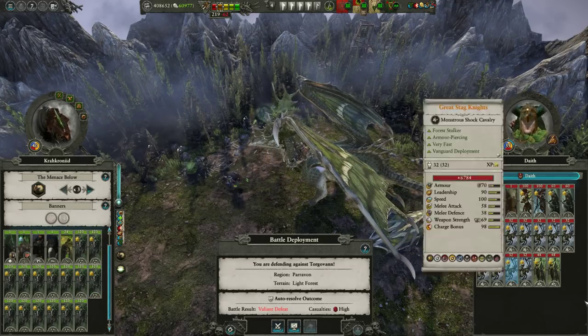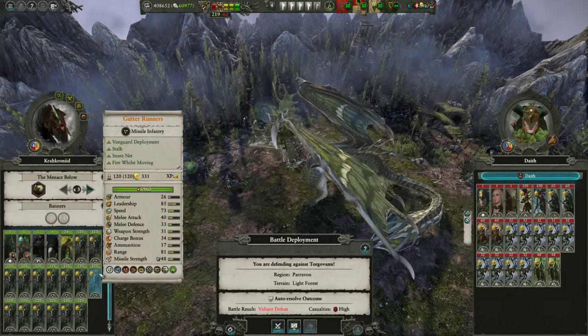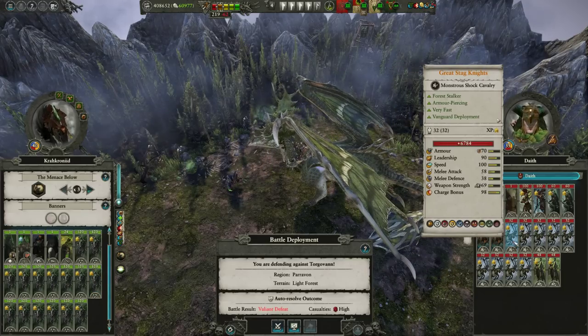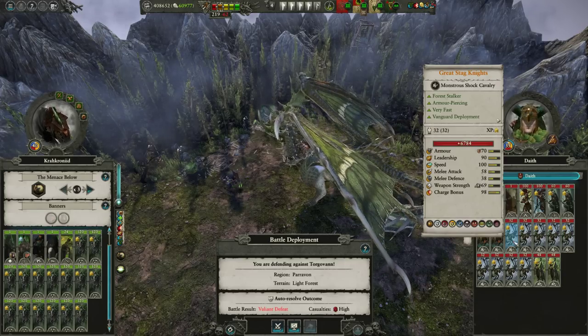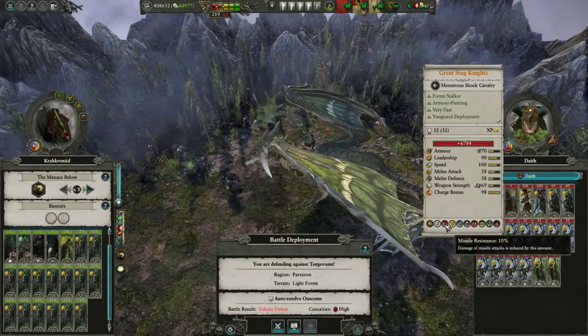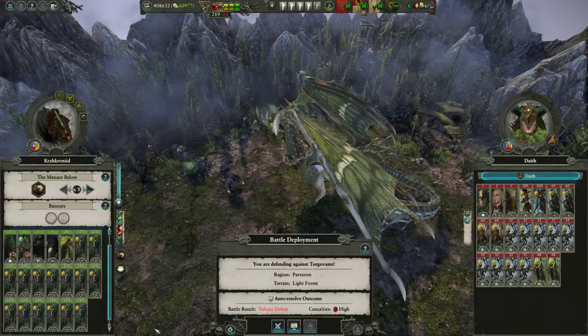But it's been completely hard countered by the enemy army, because we're doing physical armor-piercing damage while going up against something that doesn't have a ton of armor. 70's not bad, but it's not heaps - but they've got 10% ward save, 20% physical resistance, and 10% missile resistance, and that all adds up to essentially 40% resistance to our attacks.